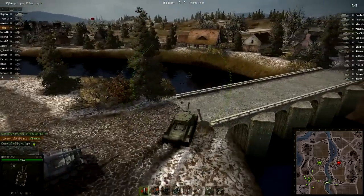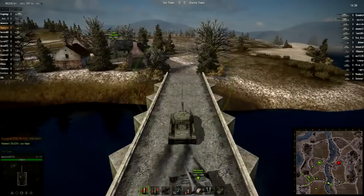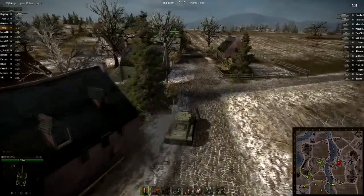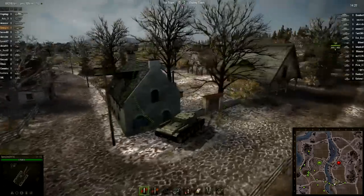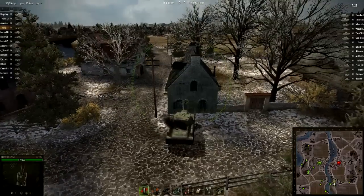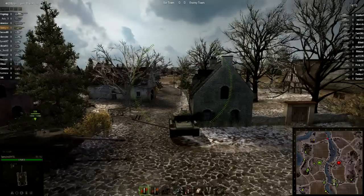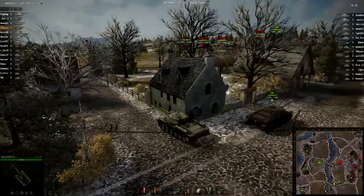Right here you can tell I am pretty high up — there are a few Tier 8s above me, and the same can be said for the enemy team. We're basically going TDs on this side, trying to hold the line while the majority of our team pushes west. Unlike the previous matches on Erlenberg, this one is a standard battle, not assault, so I'm pretty confident in our team's ability to hold this flank.